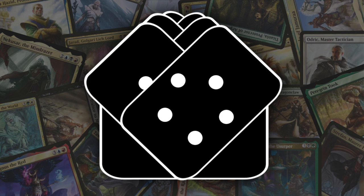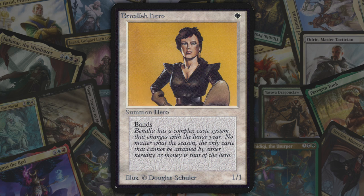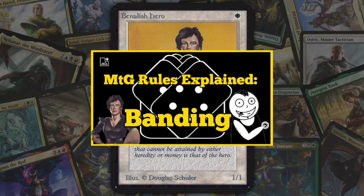Let's start with banding, introduced in Alpha. Banding is a keyword ability with different effects depending on whether the banding creature is attacking or blocking. I made a whole rules video on banding that I'll link in the description.